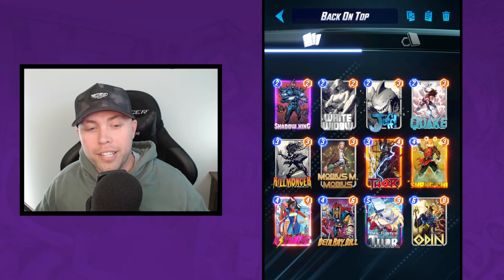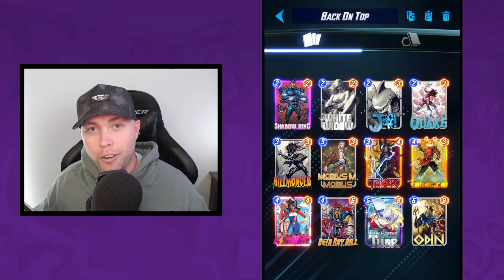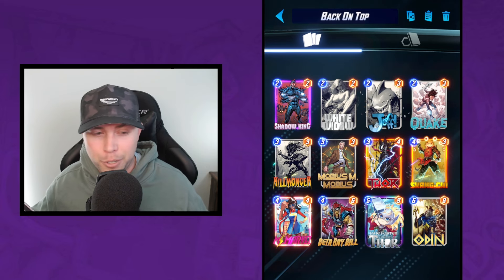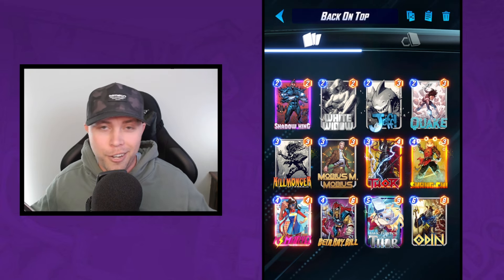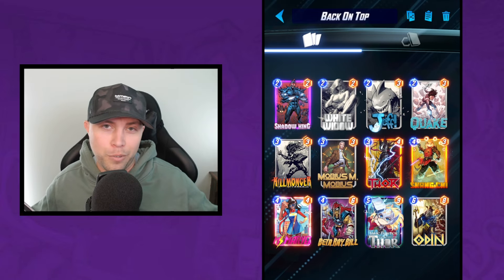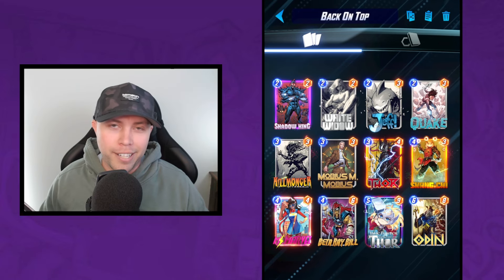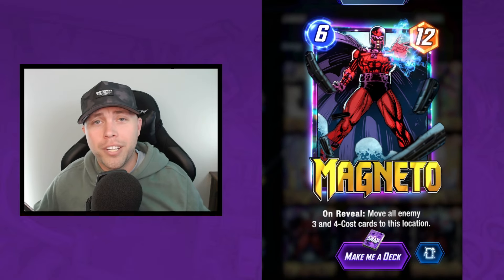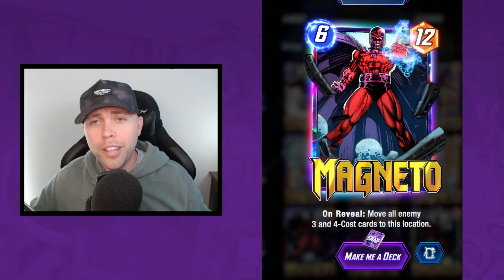Killmonger definitely has to stay — there are a lot of one-drops now and it's great into Thanos for getting rid of those stones. I'm really enjoying having Odin in the list, catching opponents off guard by double-triggering the hammers. You can also get a double trigger on Killmonger or Shang Chi — your opponent thinks they're safe and then you re-trigger Killmonger. That's always a classic.